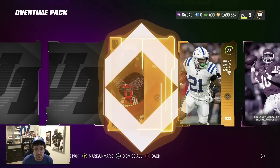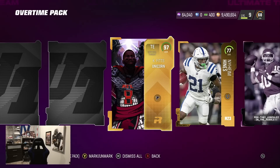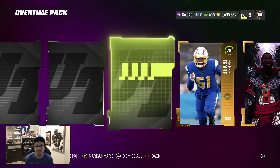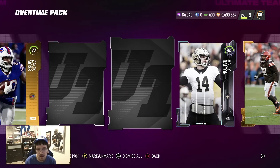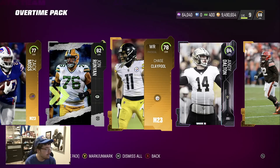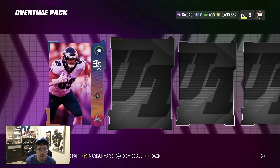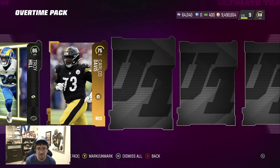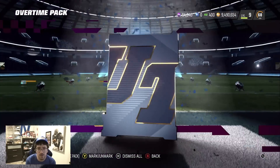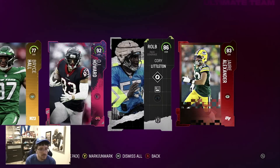97 overall Kyle Pittington! Okay, we'll take that redux right there. 97 overall — that's the type of cheat code we needed. This is a 690,000 coin bundle, so the fact that we just got that 97, that's already gonna probably be 200k. That's literally almost a third of our coins back. 92 had me hyped up for a second there, not gonna lie.